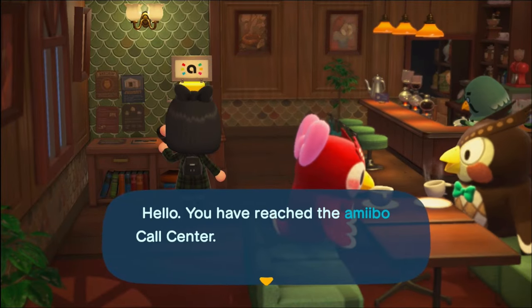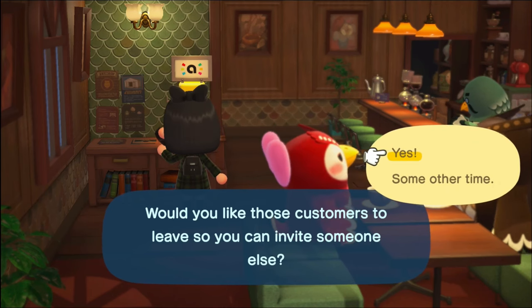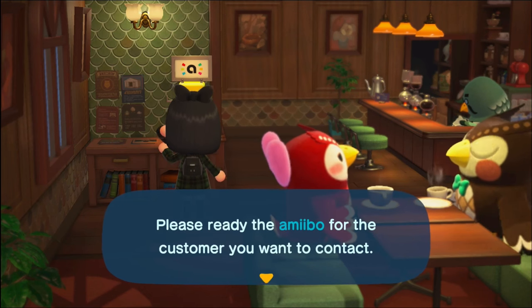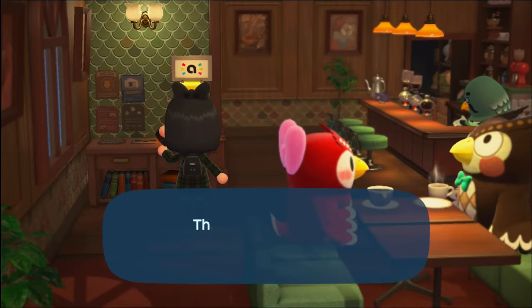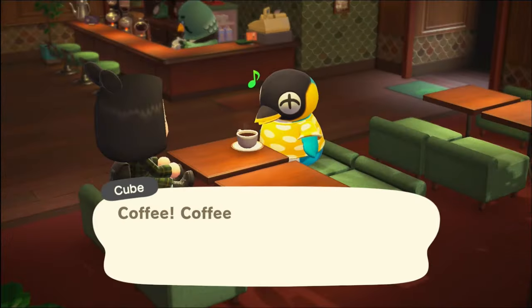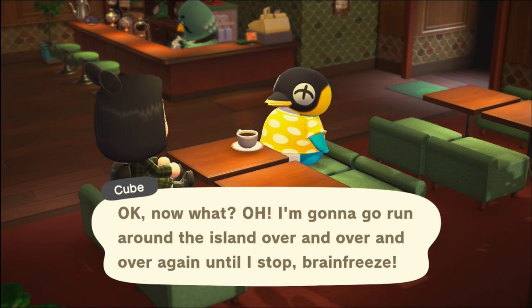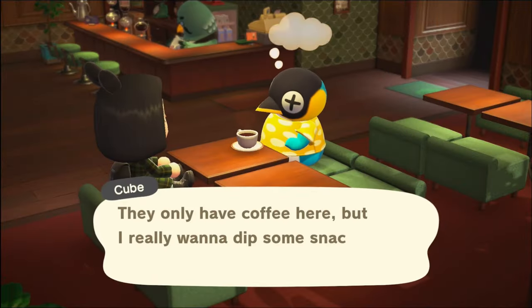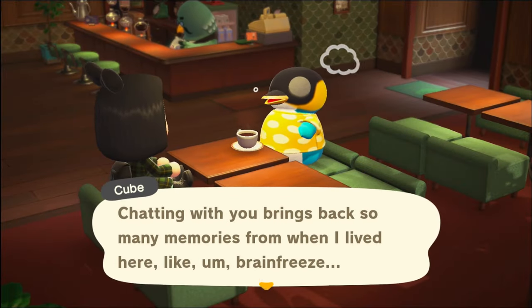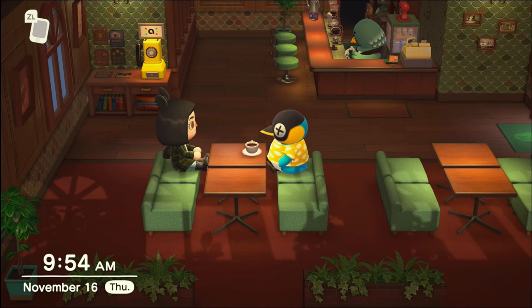Besides inviting special characters, you can also invite random villagers just to shake things up. If you invite someone new, your other guest will leave. You can also invite villagers who used to live on your island. I have a card for Cube who used to live on my island — I'm going to scan him in and he should actually remember having lived here. Blathers and Celeste are gone and Cube is here now. Chatting with you brings back so many memories from when I lived here, like brain freeze! He absolutely remembers living here. If you have one guest with an open seat across from them, you can sit down and talk to them at the table, which is great.